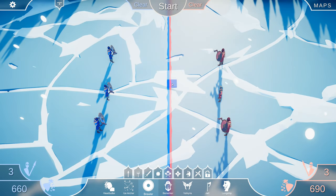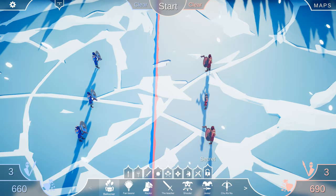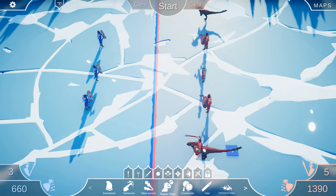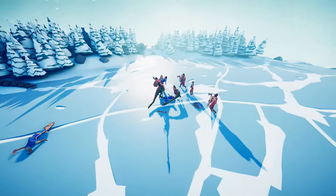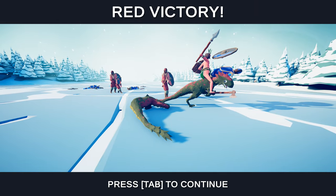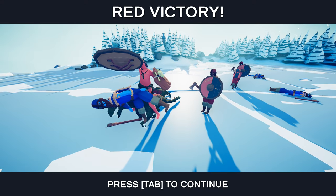So there you guys go — the shouter, the raptor, and the raptor rider, brand new units added in the newest update of Totally Accurate Battle Simulator. I hope you enjoyed the video and found it helpful — if you did, leave a like down below. Hit that subscribe button so my latest videos appear on your YouTube home page. Next time more secret units are added, I'll be uploading another video showing you where to find them — until then, thank you all very much for watching and I'll see you next time!